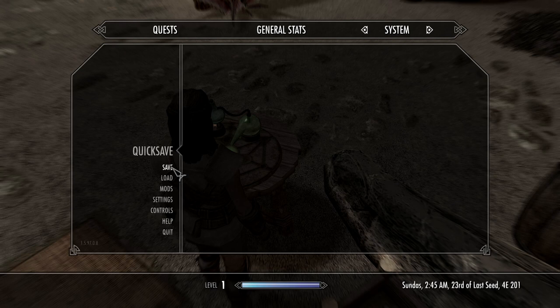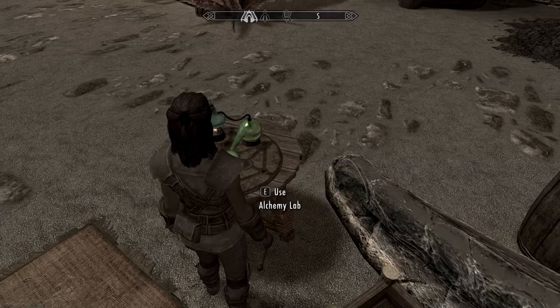If the camera switched to third person and you're able to save, make a save. Otherwise, try again.